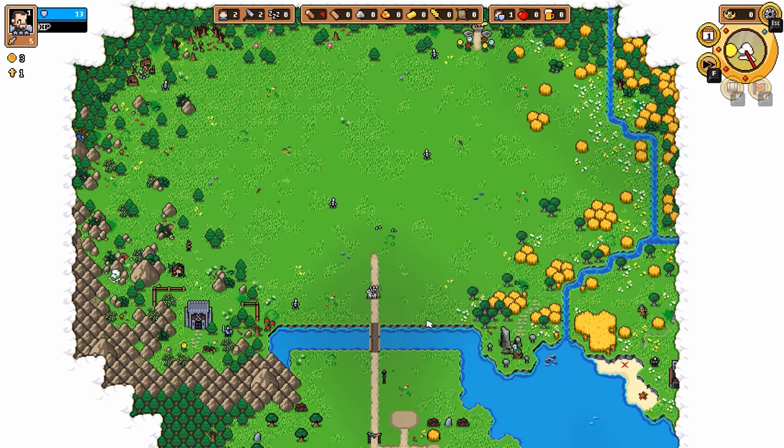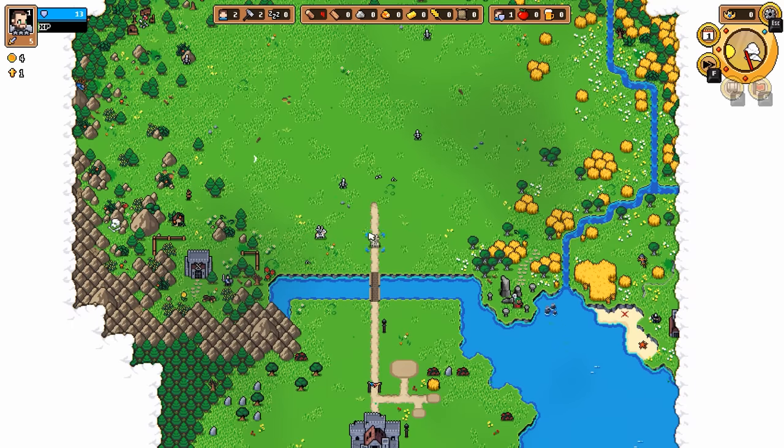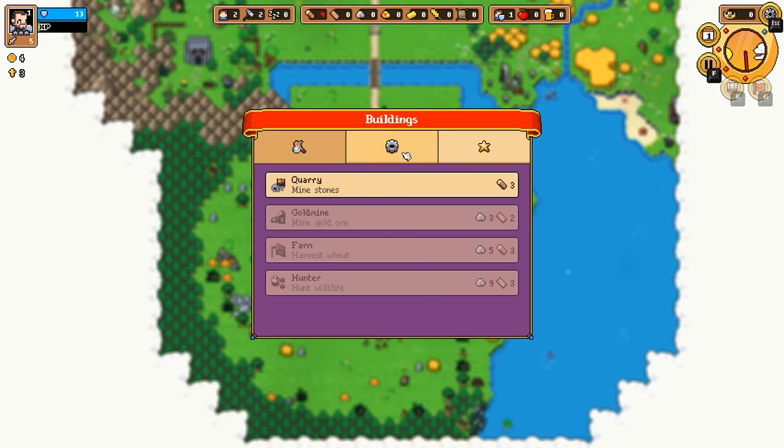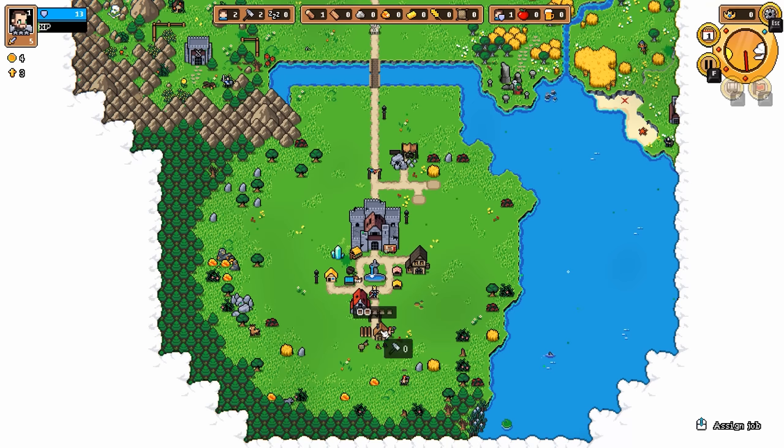At nighttime, they all start rushing at you really fast, and if you ever lose your hero unit or all your units and they're able to get into the kingdom, you just lose the game. Next thing we're going to do is go over here and build up a quarry — I'm going to take my workers off and put them both onto this instead, start gathering up a bit of stone, because I want to upgrade my castle.